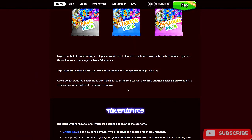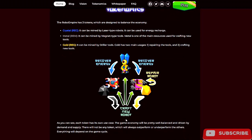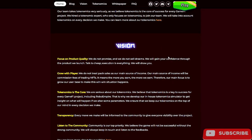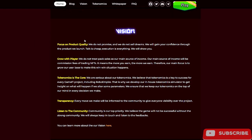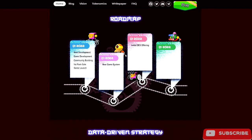They have tokenomics here — a rough overview. I don't see any specific percentages or numbers, so I can't say if their tokenomics are good or bad; they just tell you what their tokens are and how they work within the system. Their vision: focus on product quality, grow with players, tokenomics is the core, transparency, and listen to the community. If they follow through on all of these this will be a great project.